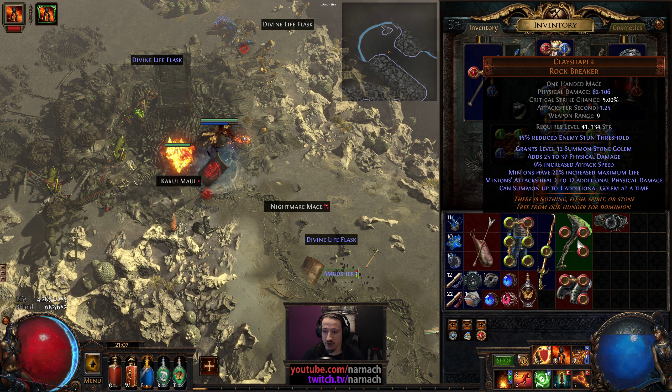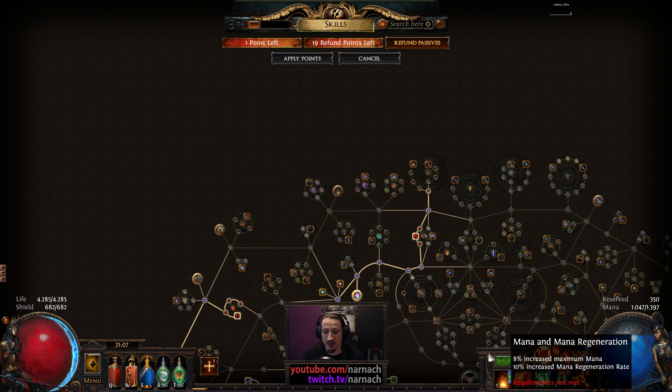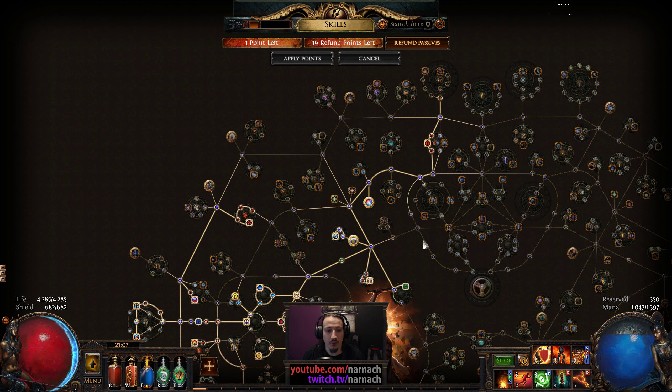Glaceshaper gives you an extra minion and a bunch of minion life - pretty neat. Leveling up - we now hit level 73.